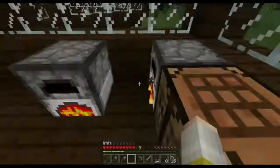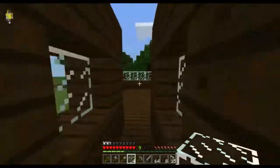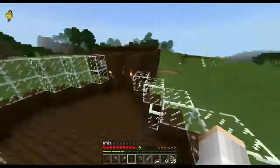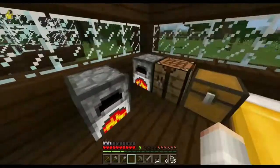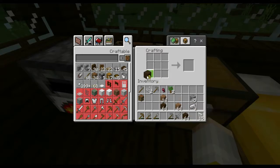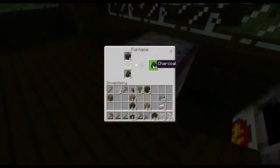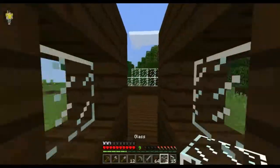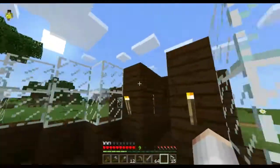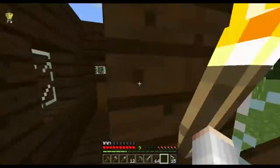Alrighty. So I just really want to finish off this room. I've got four pieces of glass at the moment — one, two, three, four. I'm nearly done — I just need to get the roof done. Do I have any more slabs? No, so I'm going to need to make some more. There we go, twelve slabs — that should be good.